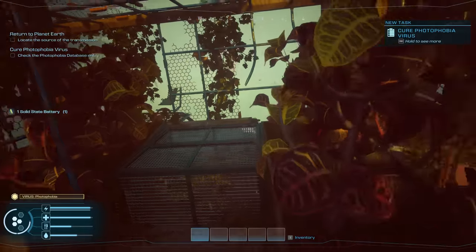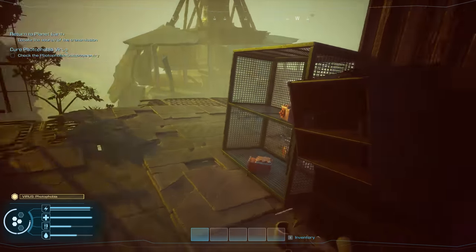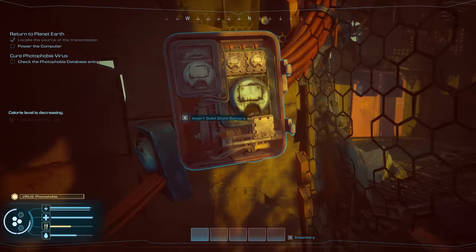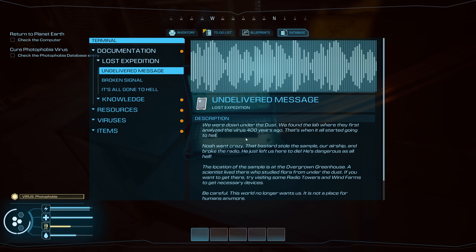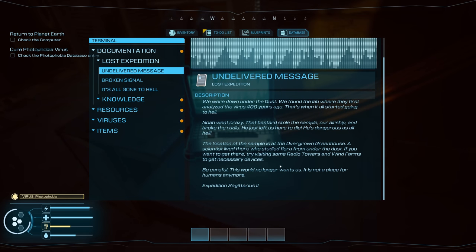Found a solid-state battery — we can use this for the computer. I shouldn't have eaten that in a virus-filled world. Let's throw this battery in and use the computer. Undelivered message: they were down under the dust and found the lab where the virus was first analyzed 400 years ago. Noah went crazy, stole the sample and the airship, then broke the radio and left them to die. The virus sample is in an overgrown greenhouse — visit radio towers and wind farms to get the necessary devices. Be careful — the world is no place for humans anymore.